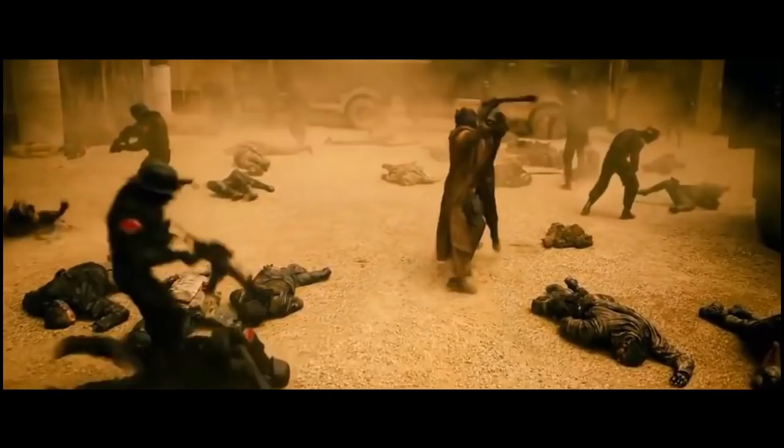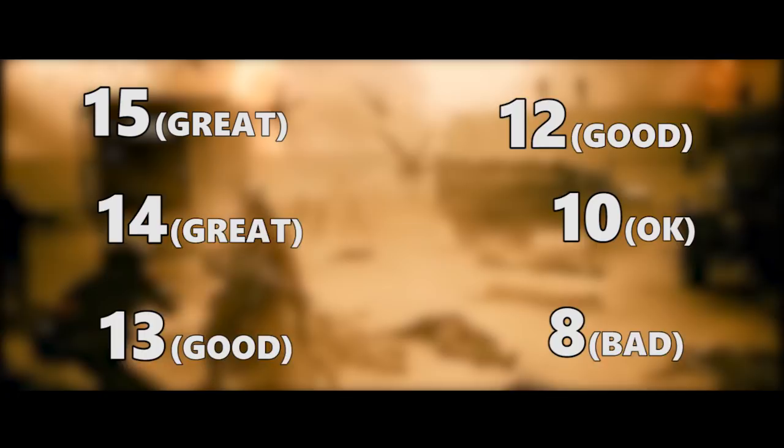For stats, we'll be using a standard point buy in the Player's Handbook: 15, 14, 13, 12, 10, and 8. If you or your DM would rather have you roll stats, that's fine too — just use this as a guide for where to put your highest and your lowest.